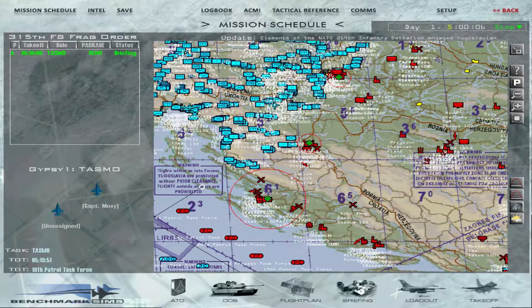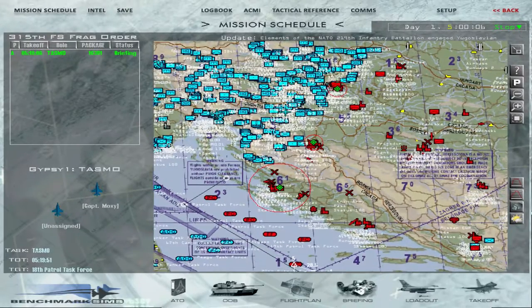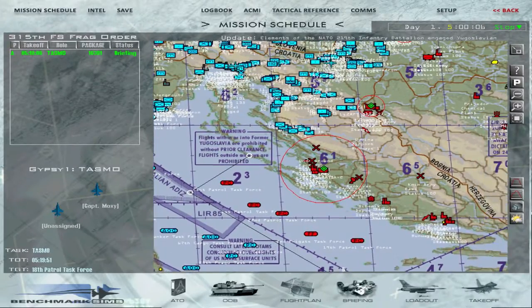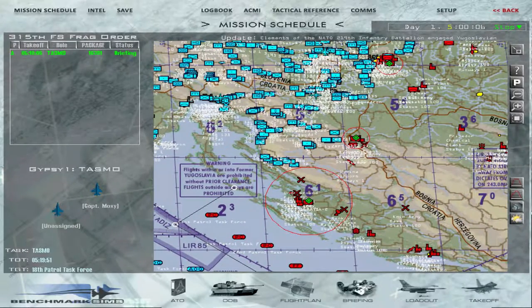The NATO forces — the coalition forces — consist of several nations' air forces and ground units, so we have to be on top of our game as far as coordination between the ground units and the air forces, to make sure everything runs nice and smooth.